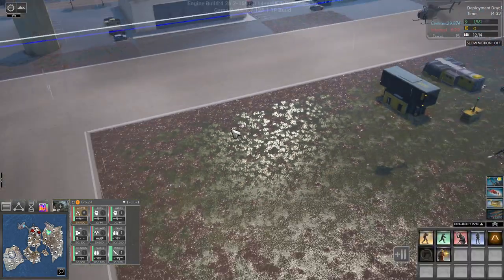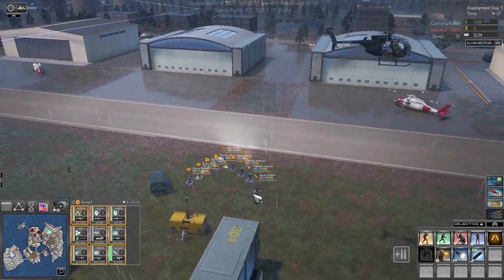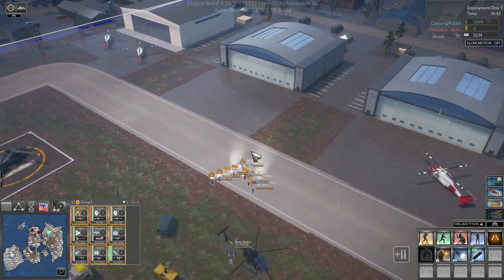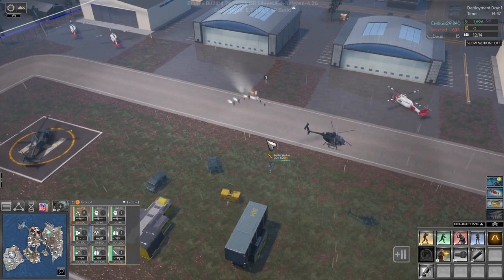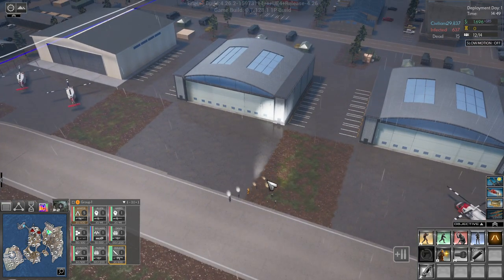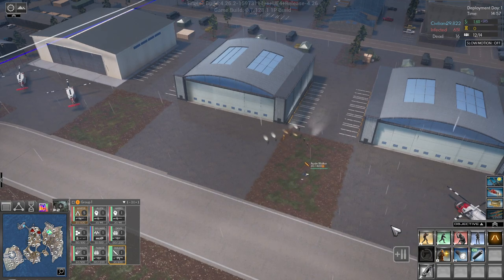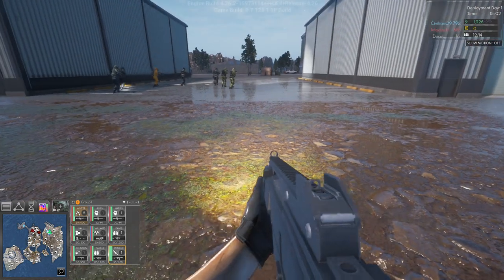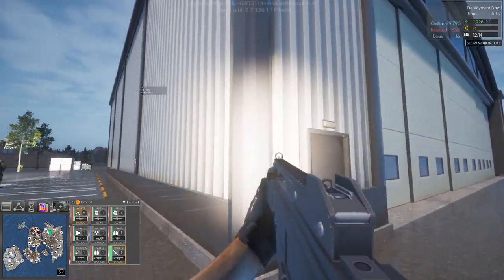We can jump out of it and we're back to the normal commander mode that we've been used to playing Cepheus Protocol in. You can switch seamlessly between first person and commander mode — I'm speechless, it's just so cool. Let's jump back into first person and see what it looks like. Look at the hangars — they're huge!